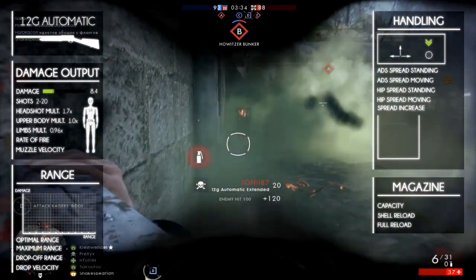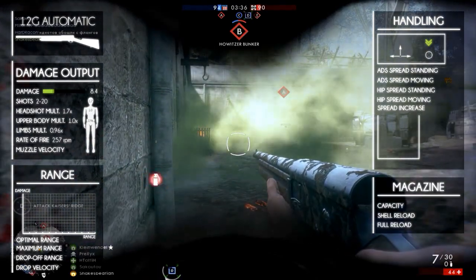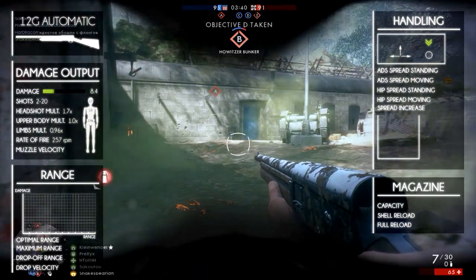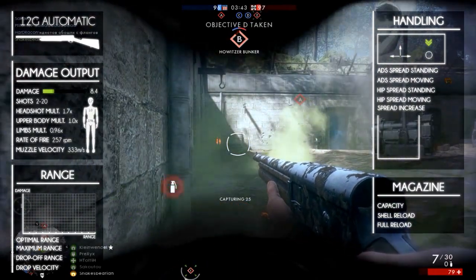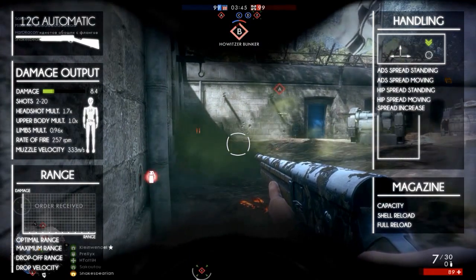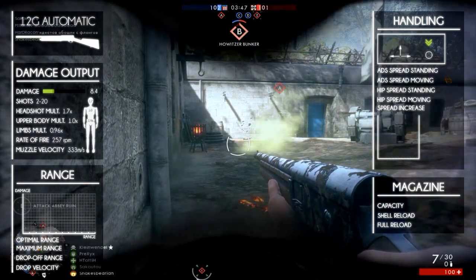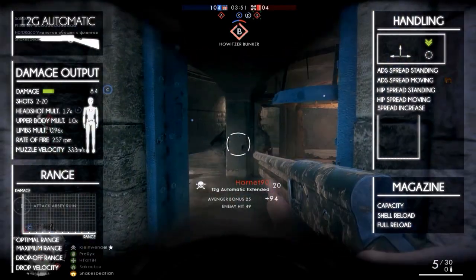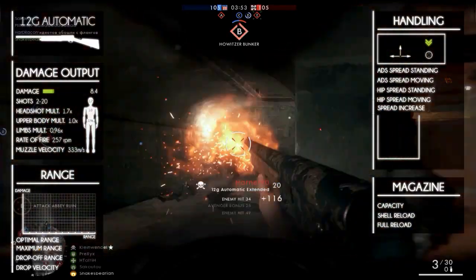The rate of fire is slow at 257 rounds per minute, but it's considerably faster than the Model 10A. It has a muzzle velocity of 333 meters per second. The high damage, low muzzle velocity, and low rate of fire make it excellent in close ranges but almost unusable at middle to long ranges.